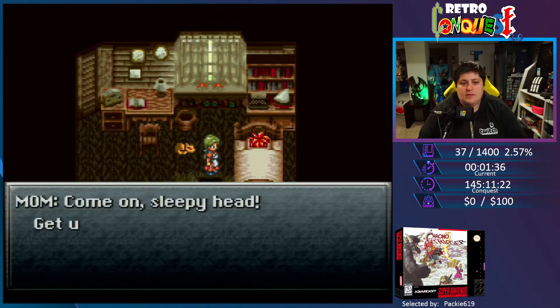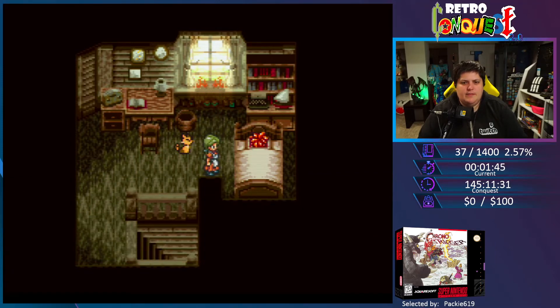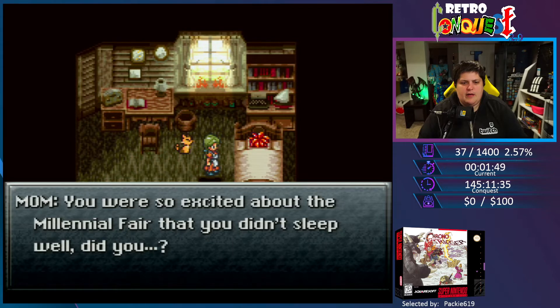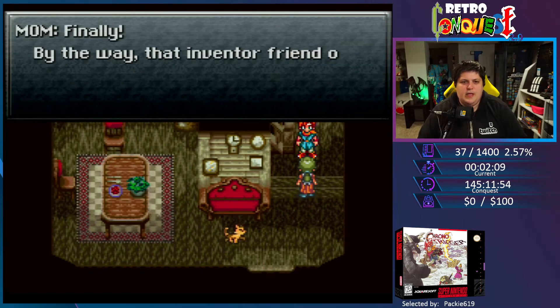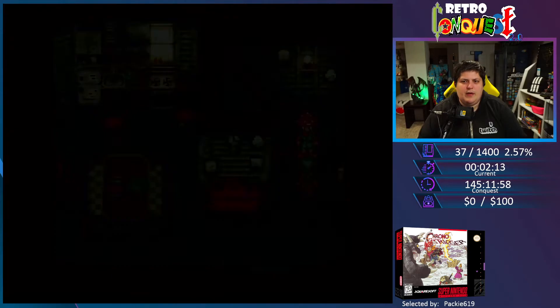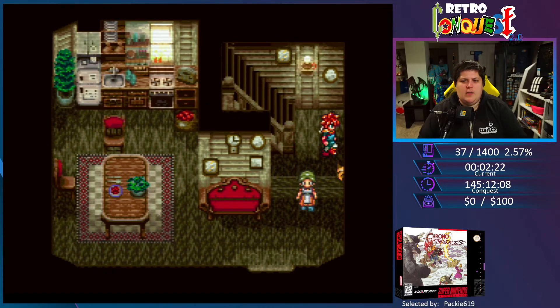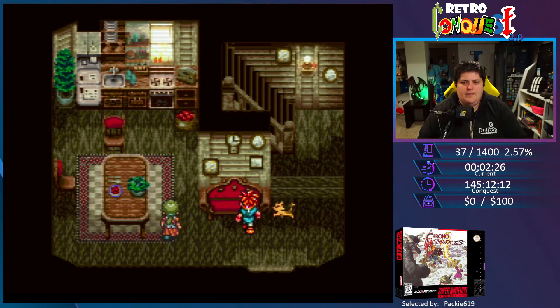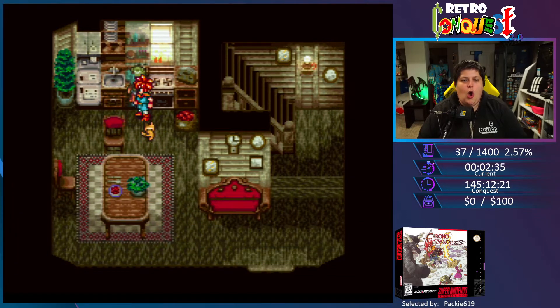Timsey, good morning Timsey! Come on, sleepyhead, get up. His bell makes such beautiful music. You're so excited about the Millennial Fair that you didn't sleep well, did you? I want you to behave yourself today. No promises, Mommy. Let's get moving now. Come back, kitty! Finally — by the way, that inventor friend of yours, Lucca — don't forget she invited you to see her new invention. Run along now, come back before dinner. Here's your allowance, have fun at the fair!